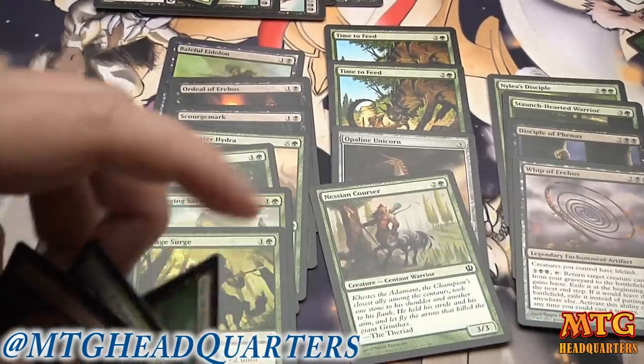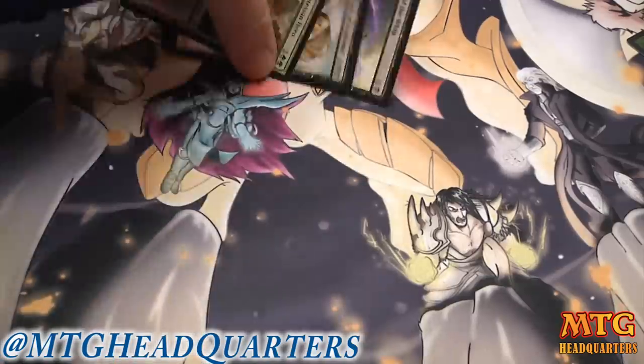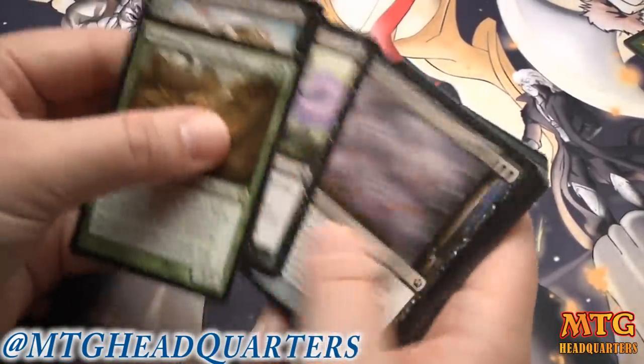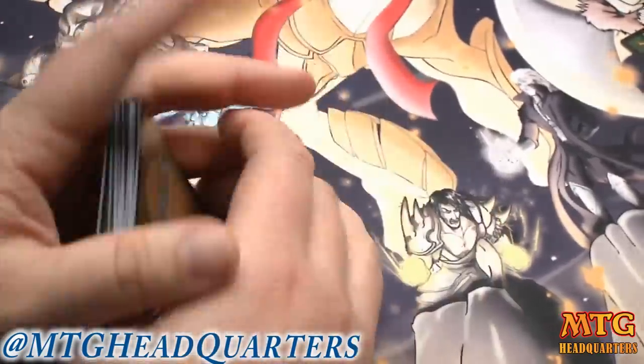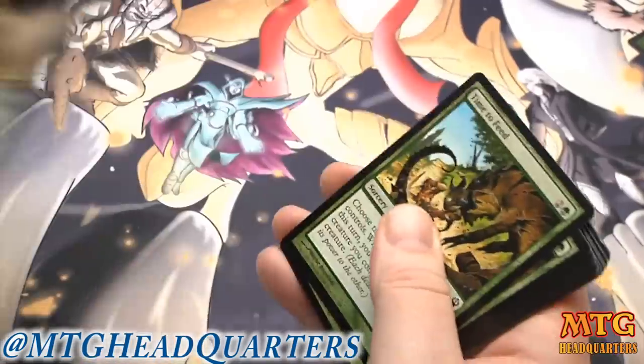If I'm cutting anything it's going to be one of the vanilla creatures. Counting through — about 25 in the pool — I need to cut two. I'll cut the Opaline Unicorn and risk it.